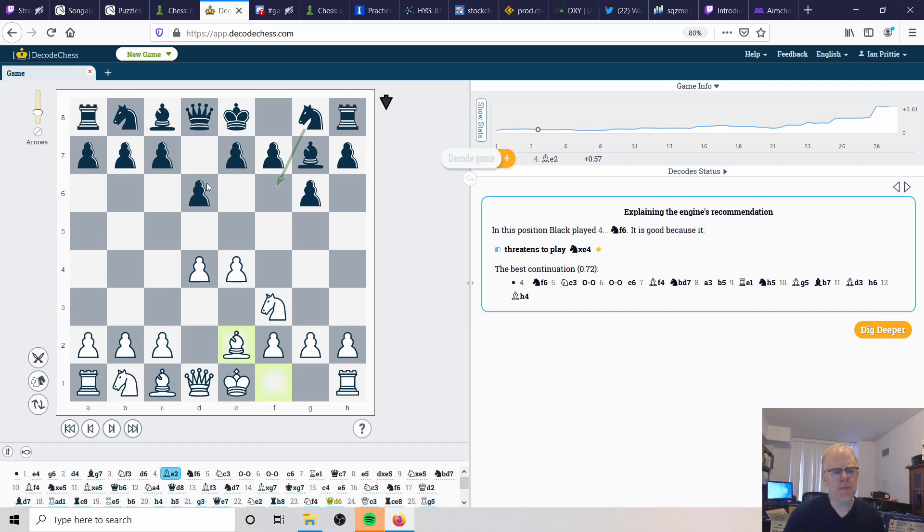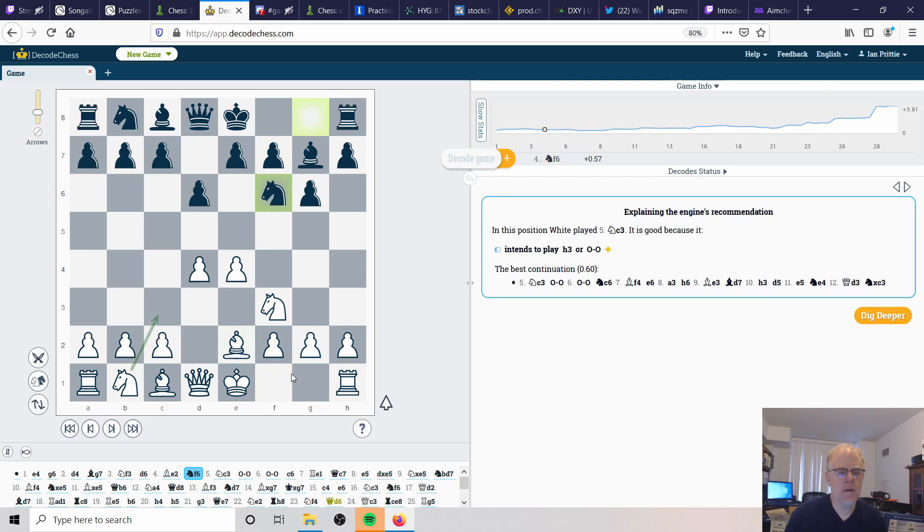This game was played a long time ago. In the modern age with computers, bishop to c4 would have been another option since it targets f7. But bishop to e2 still develops all the minor pieces into the center and gets ready to potentially castle kingside and be safe. Then van Wigerden plays knight to f6, going after the center.